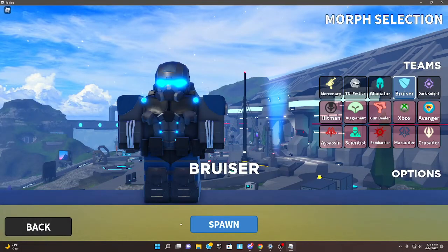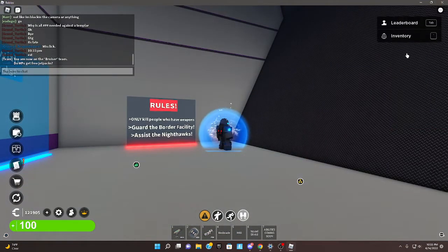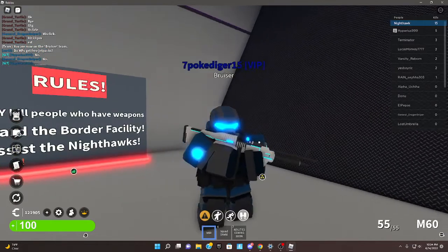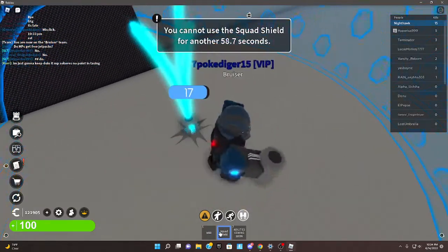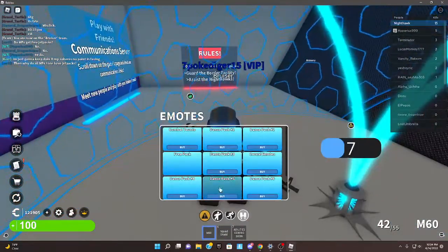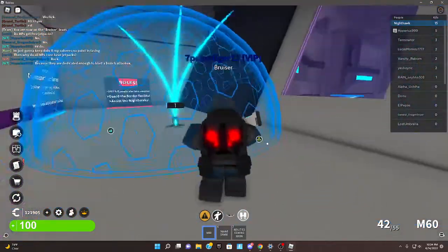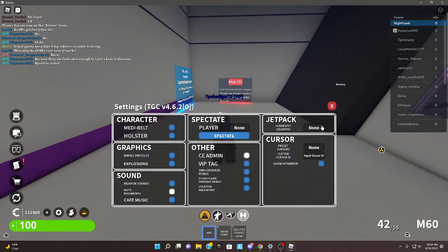We have Bruiser — one of the very new morphs. Here's how it looks: you have an M60, which is fast. I like that it has a shield you place down — a squad shield. Shield abilities will be coming soon but not quite yet. It also has its own jetpack — the Bruiser jetpack — which is pretty dang cool.